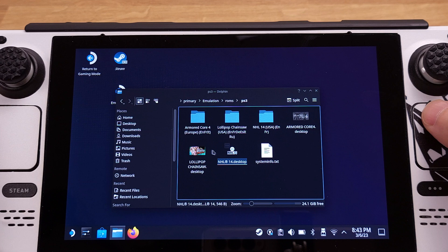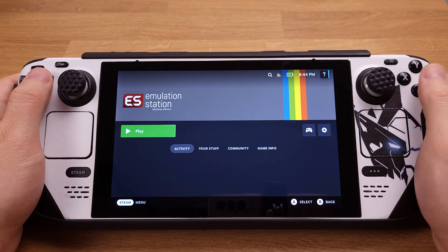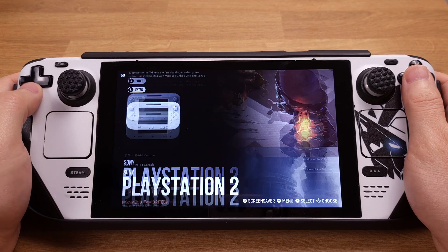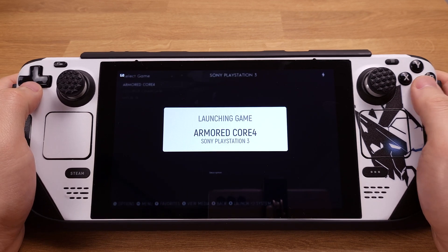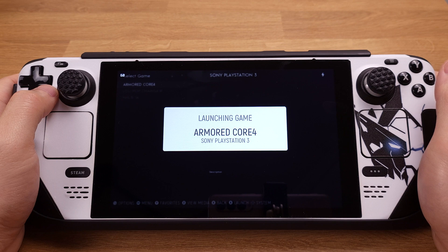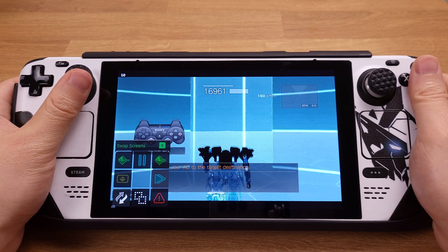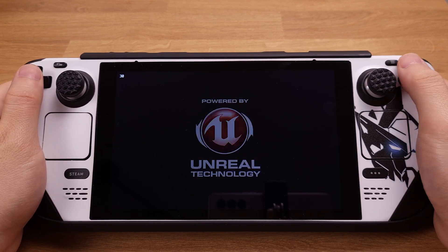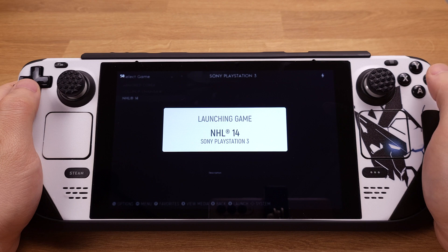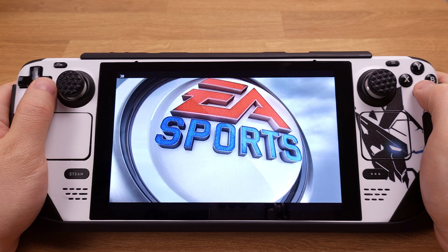Now I have all my game shortcuts created and moved to the ROM folder. I will return to Gaming Mode and open up Emulation Station. We will see the PlayStation album show up, and all three games should now appear in Emulation Station. I can press button A to start up a game from here. We can now launch all PS3 games from Emulation Station — I've tested all three and they all work perfectly. You can now delete PS3 games from your Steam library if you want to make your library look more organized and clean.